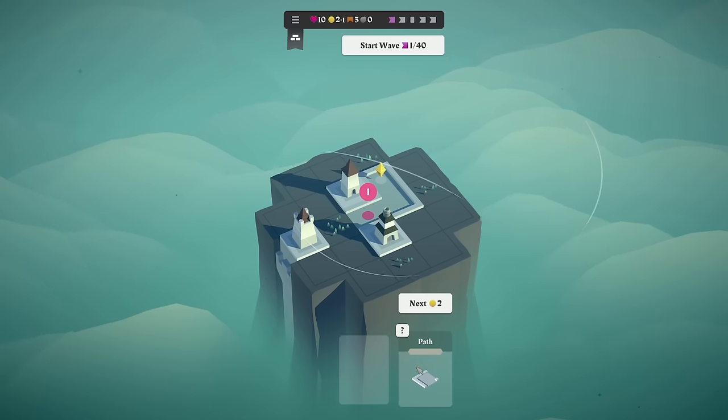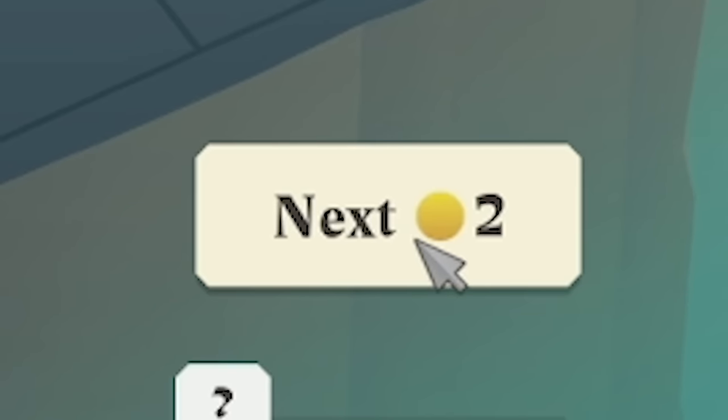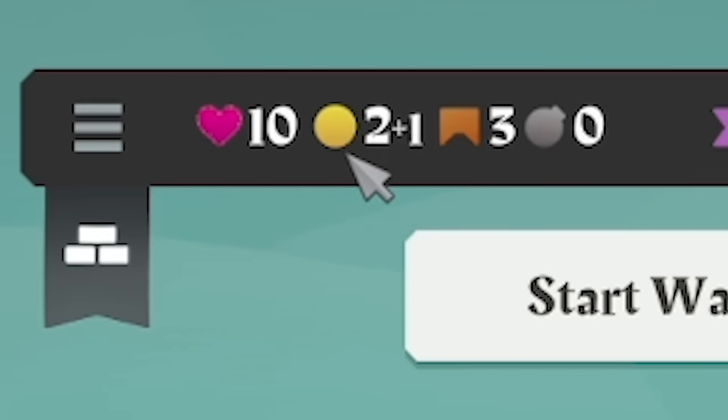So, place. And then down here, this is the next tile that we're going to get. It costs two coins. And up there, that's how many coins we have. We only have two. We gain one every single round.